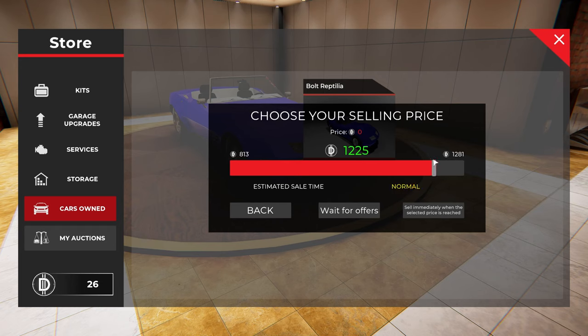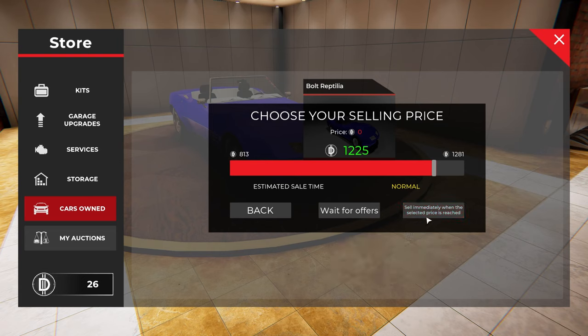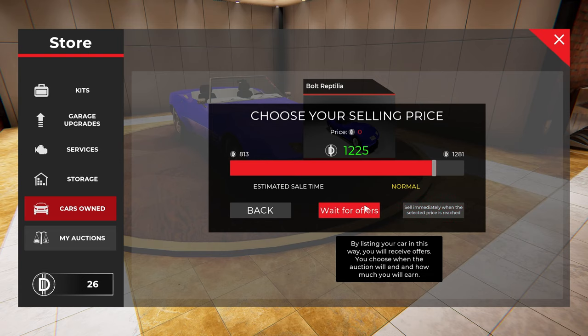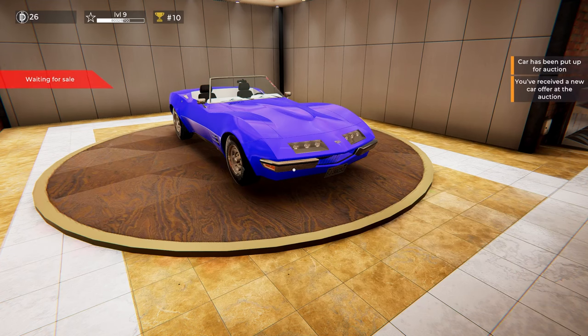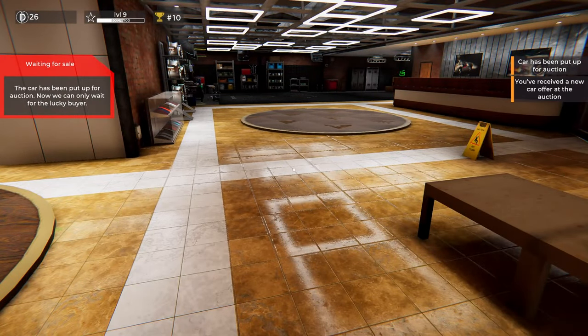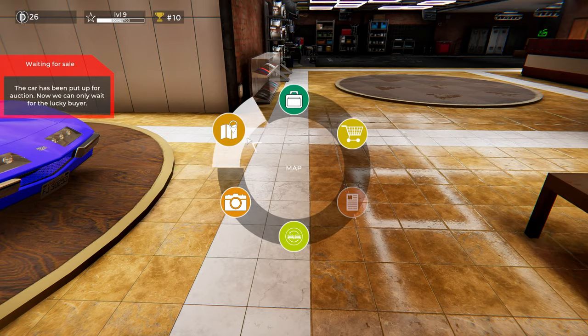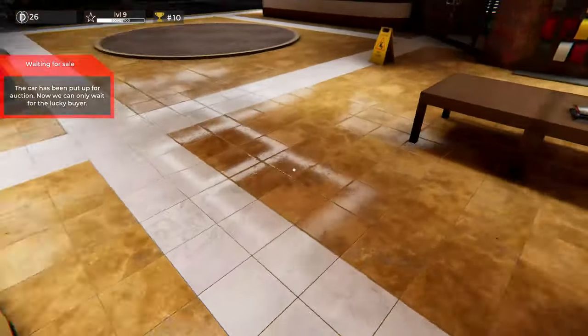So immediately — select the price, switch, wait for offers. I feel like I could go to right here. List and forget it — the auction will end as soon as there's someone ready to pay your specific price. You can end the auction faster by clicking the bid. Listening to the car this way you will receive offers. Well let's sell. Immediately when the price is reached, the car is now put up for auction — now we can only wait for the lucky buyer. I received a new offer for the car at the auction.